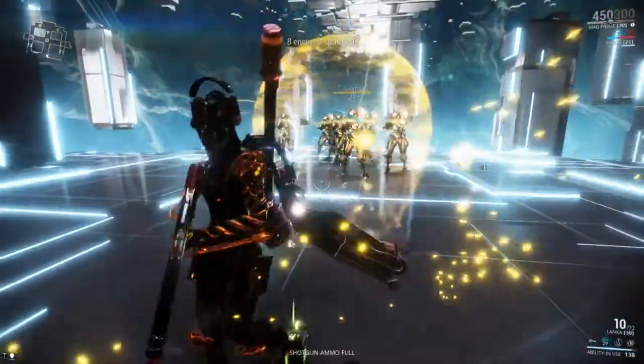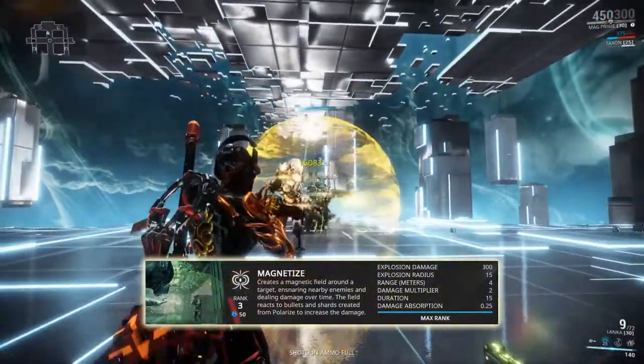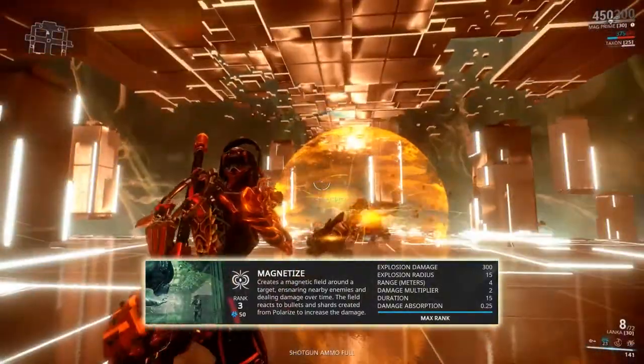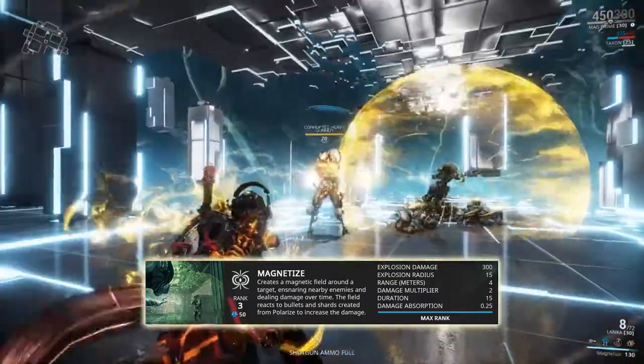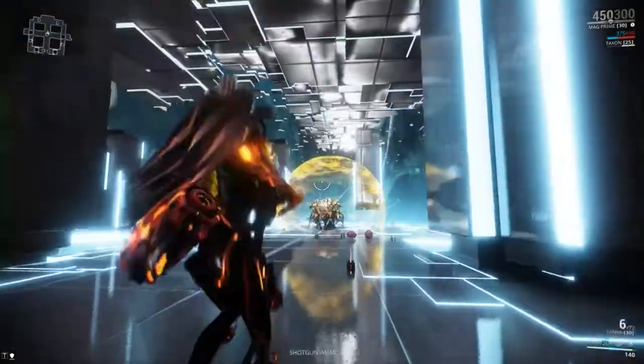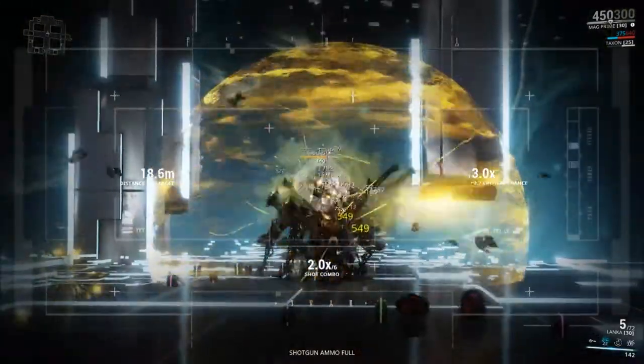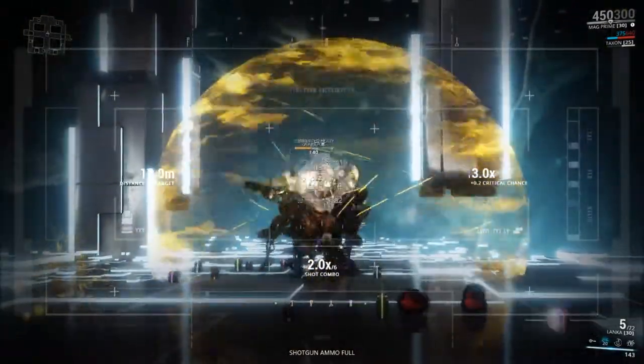Mag's second ability, Magnetize, creates a magnetic field around a targeted enemy which draws in both nearby enemies and weapon fire from yourself, allies, and enemies. Additionally, at max rank, all incoming damage will be multiplied by 200% and will deal 25% of the total absorbed damage per second to enemies inside this bubble.